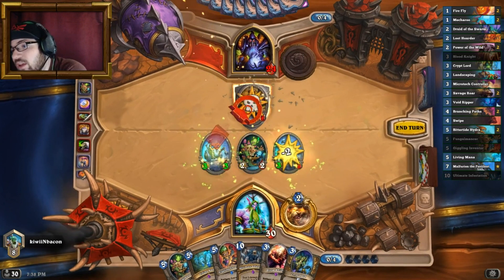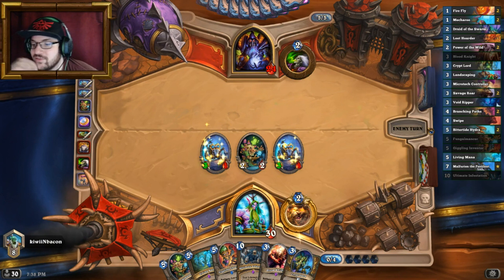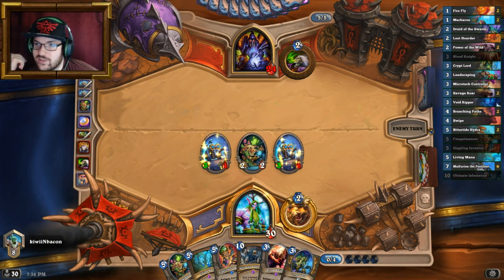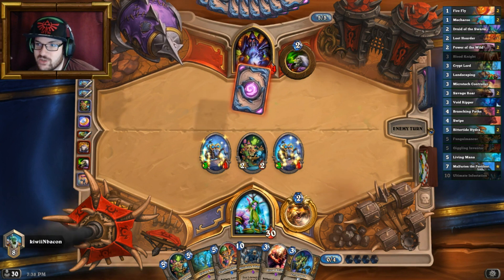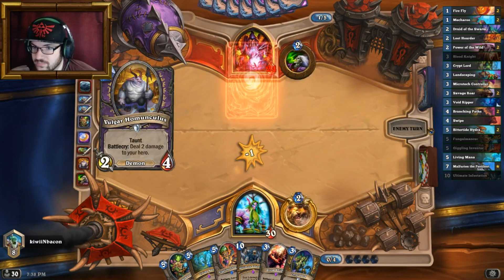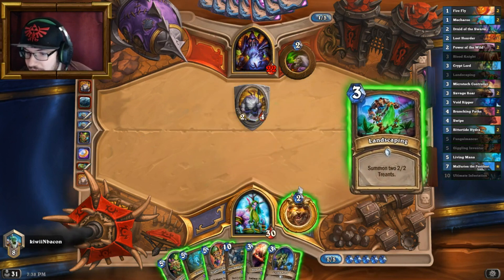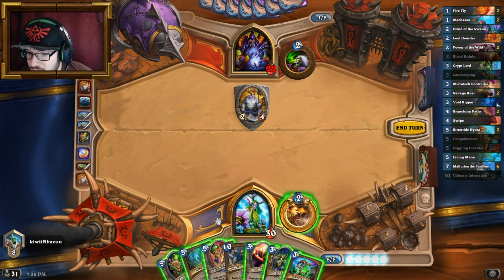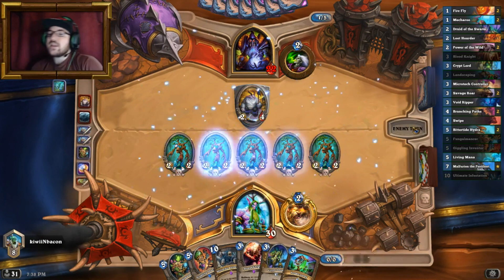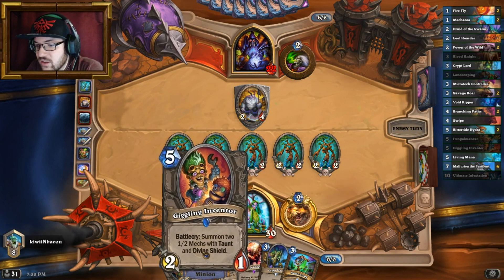At the same time, if he's got the Defile then I lose them all, which is not good. It's all a game of trial and error — and there's the Defile of course. Okay, so now we go with the Homunculus. On my side I'm going to play Living Mana.